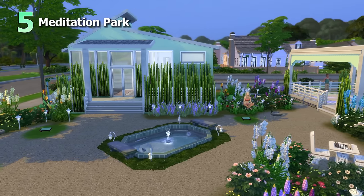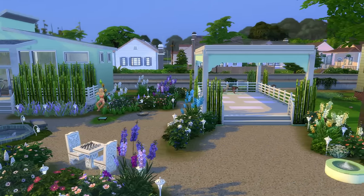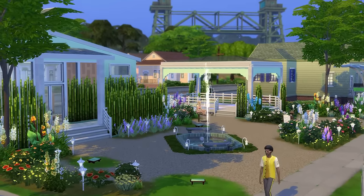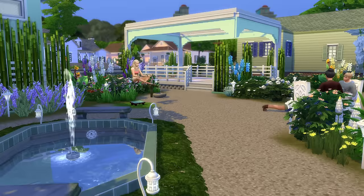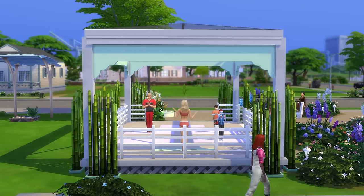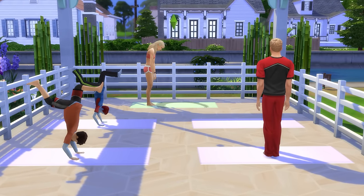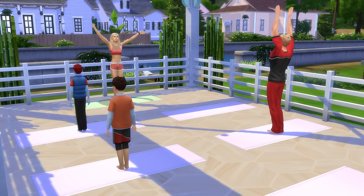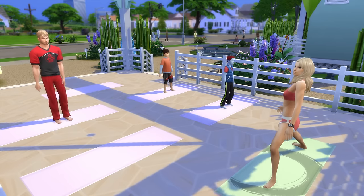The fifth idea is a meditation or zen style park, and you will ideally want the Spa Day Game Pack for this, as it'll give you access to yoga mats and meditation stools. Not only are yoga and meditation fun and great for training a Sim's wellness skill, but after reaching level 2 wellness it's pretty easy to take on an instructor role, which can see your Sim earn quite a bit of money from running classes — and we do love a side hustle.